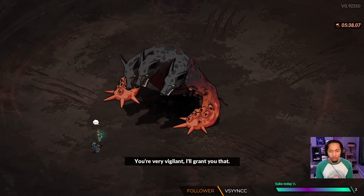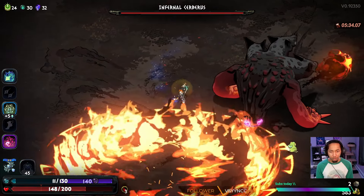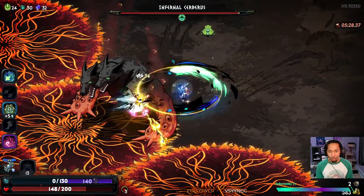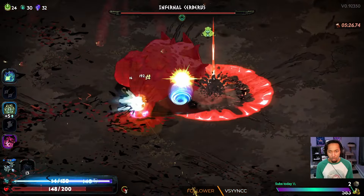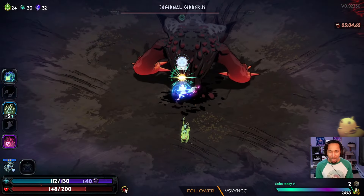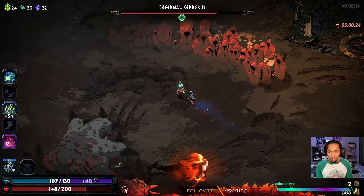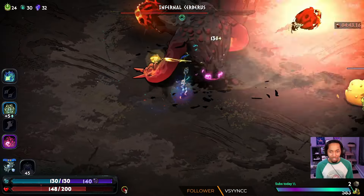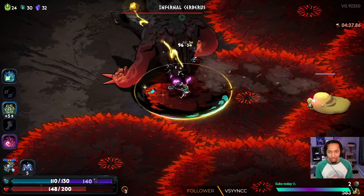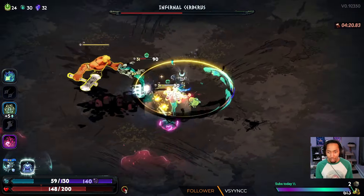Cerberus is going to be a very good test of the build. We have access to Hera Attack and Zeus Omega Special. This thing is constantly weakened so we have access to mana. Each individual spin does 90 damage to Cerberus, and then Static Shock on top is 30 damage. That pet — I don't know if I trust that pet. Sometimes the Cerberus fight is really difficult for melee players because he does constant damage around himself. I'm perfectly willing to just let my pet do all the work until the very end where I can go in and steal the last hit.